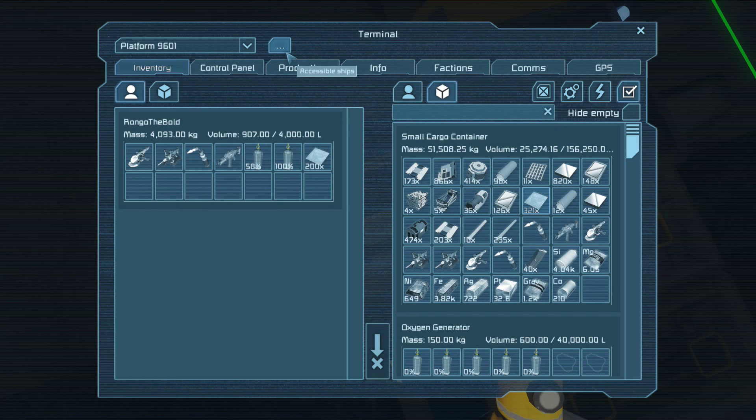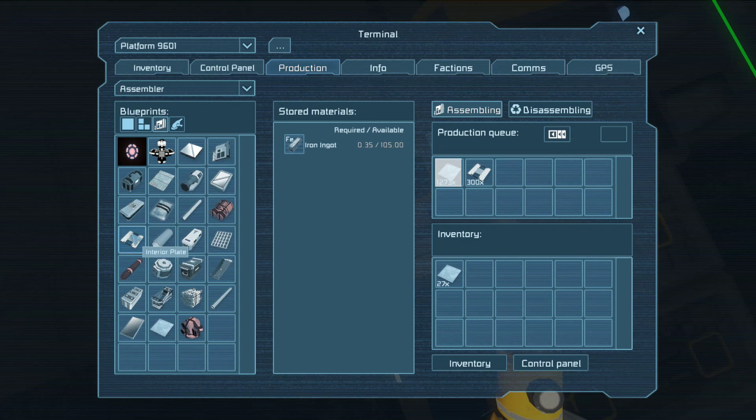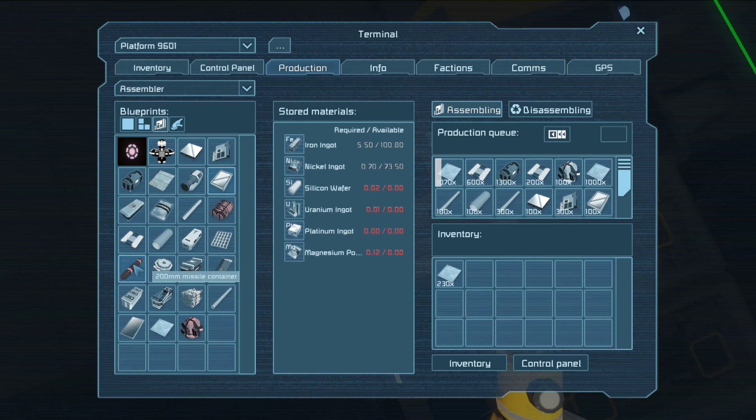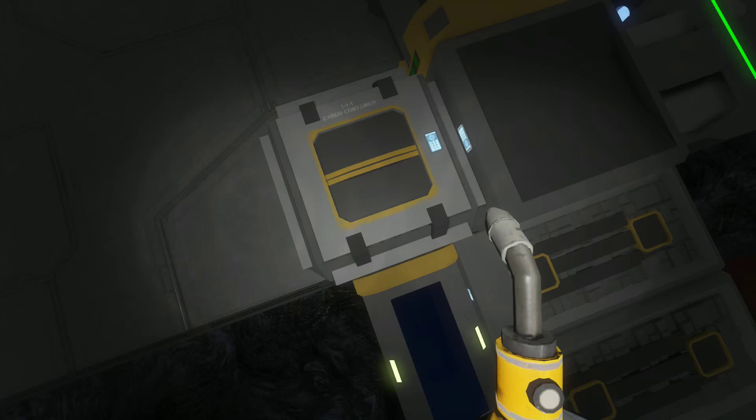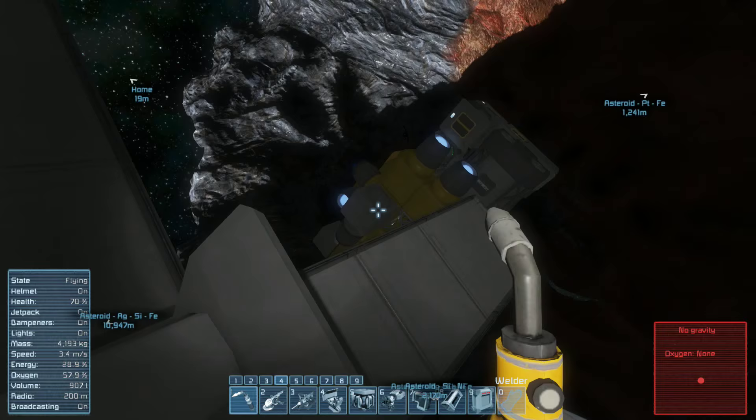I'm going to go ahead and tell this place to start pumping out a bunch of this stuff that I know I'm going to need: tubes, glass, computers, some solar cells would be nice, and I need magnesium. That's all queued up so when I come back I'll have that stuff ready to go for my exploration.